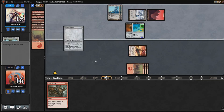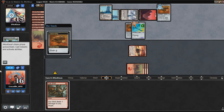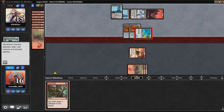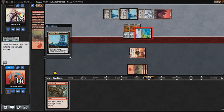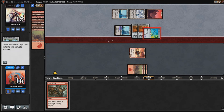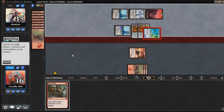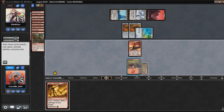Now this is just a race. Our opponent has a second Cranial Plating, which isn't good for us — they're swinging for nine, which is lethal next turn. I have to find a way to kill this Ornithopter. I'm going to Gut Shot it. That was probably like the perfect draw.